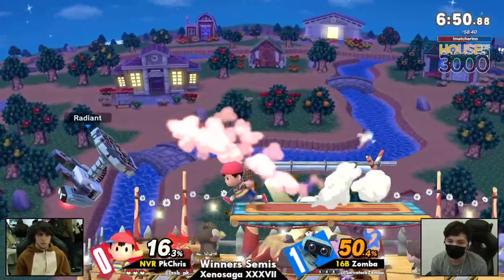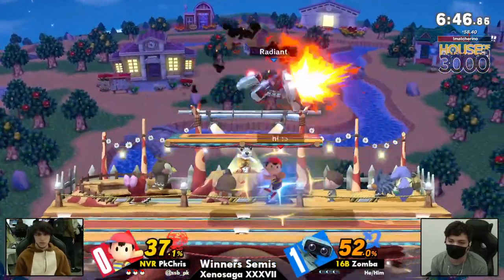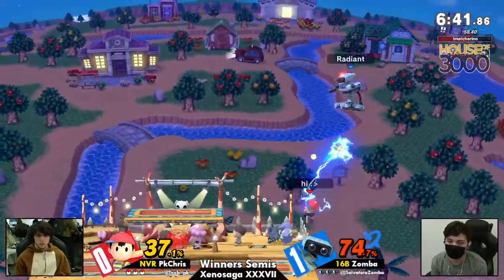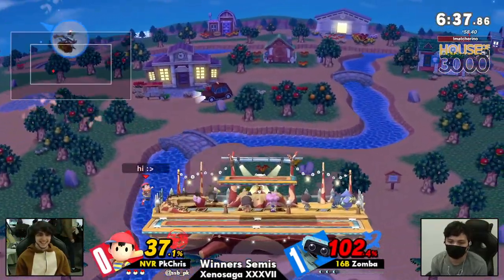That is a quick start for PK Chris. We're going to Smash Fall — I do like the choice of a smaller stage here. You definitely want to be able to get into Rob's face as Ness. Ooh, high recovery — almost caught it!